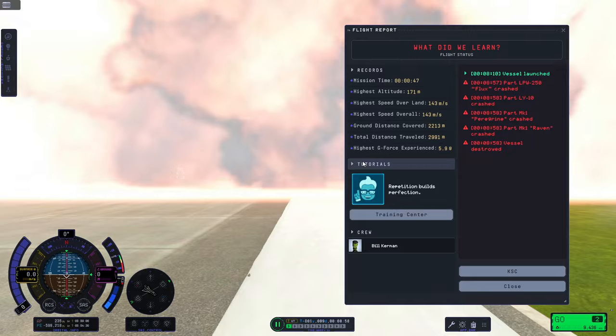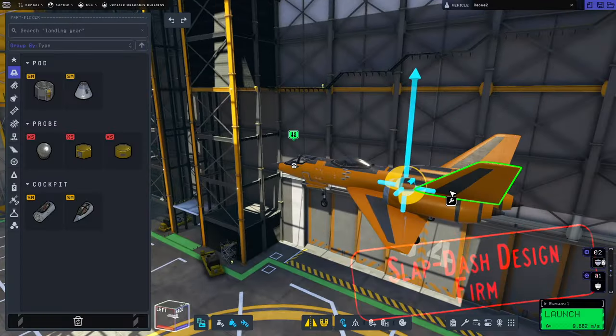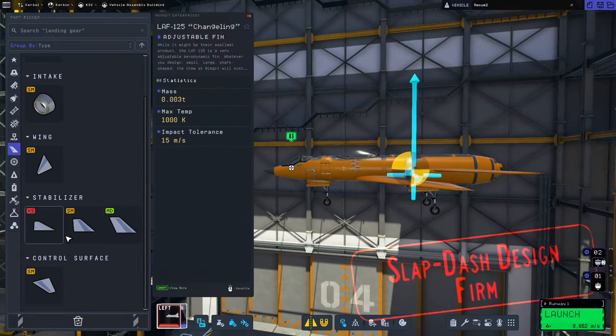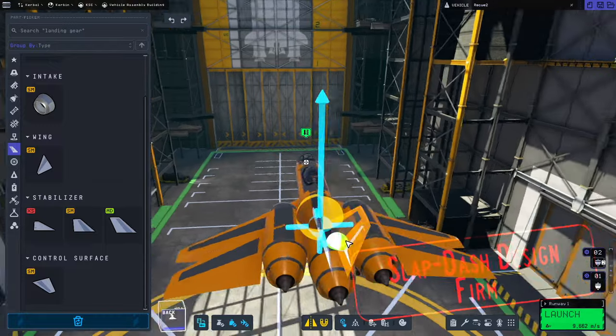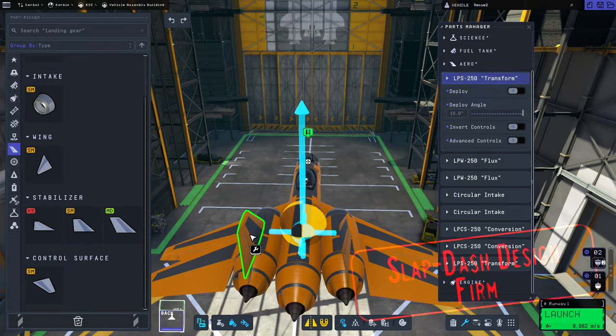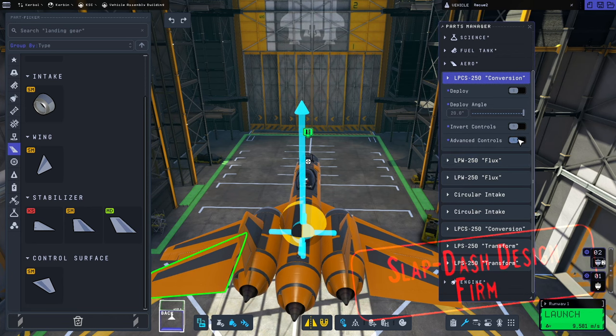What a dark day this has truly been. We have also lost Bill. During the ensuing Committee of Slapdash Designs investigation, it is decided that the tail design is wholly inadequate. So instead of a blended control system, a traditional system is installed with separated control surfaces and far more stabilisation.